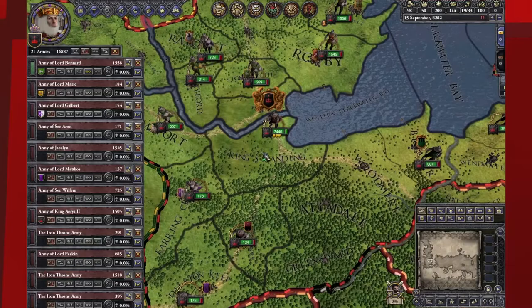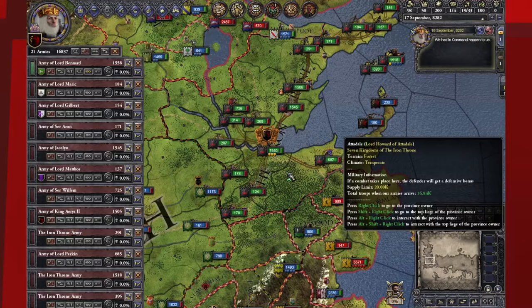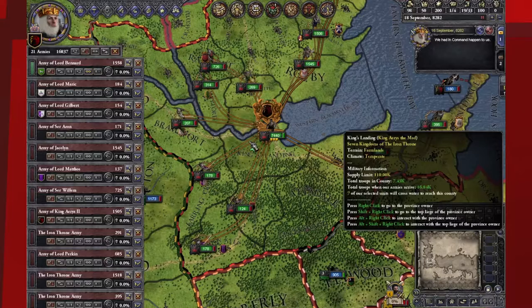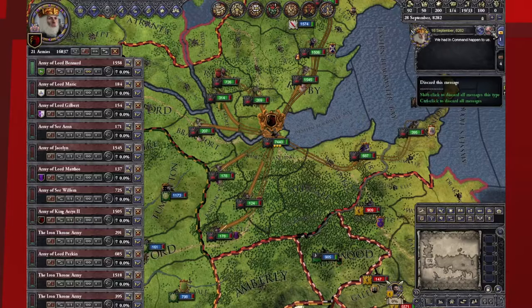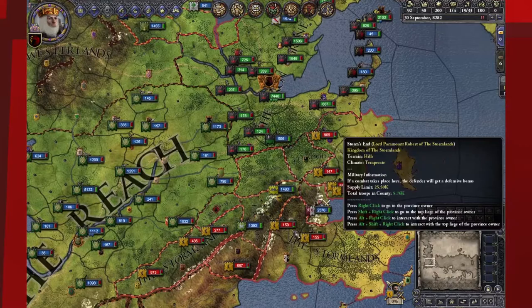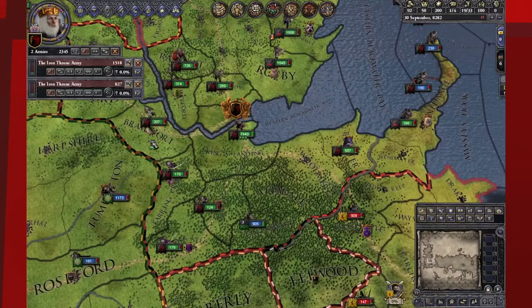We're amassing our troops on King's Landing, and we've got to keep a very close eye on where Robert shows up, because Robert is a very, very dangerous commander. The Rebellion usually wins this war when the NPCs play it — they usually win because they just outnumber me a lot. I'm very evil, no one likes me, and I don't have a defensible position. My only hope is to attack some Tully troops or corner the Baratheon troops down here since they're cut off from everyone else.